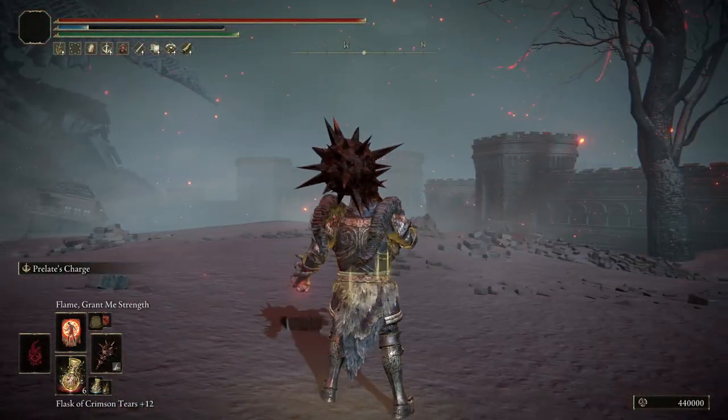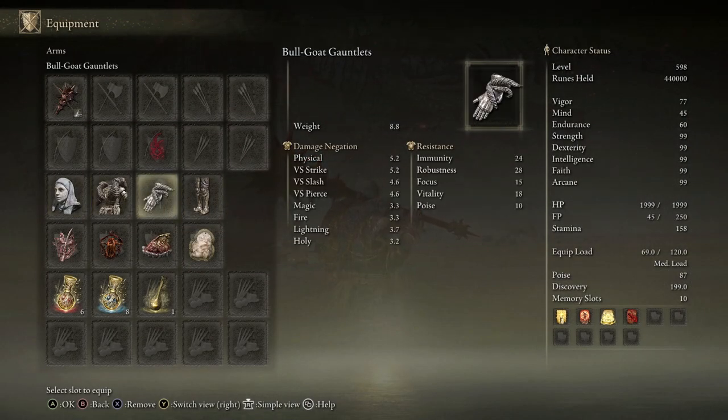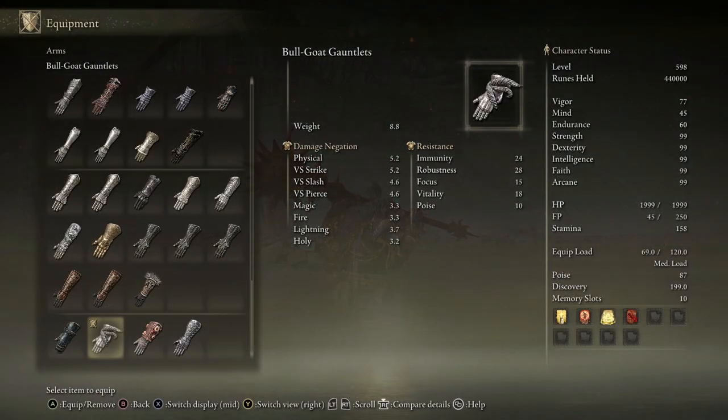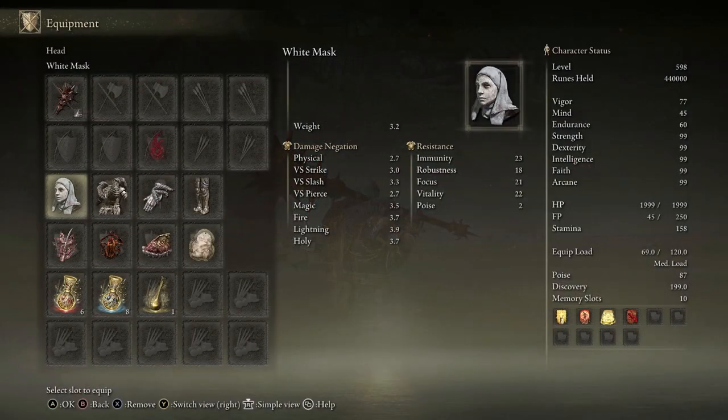As for the other stuff you'll need, that will be a lot of poise, which can be acquired by wearing heavy armor like the Bullgoat Chest, Arms, and Legs. This is definitely recommended to get you to the highest amount of physical resistance and poise possible whilst wearing the White Mask, and it helps you out a great deal while you are charging.